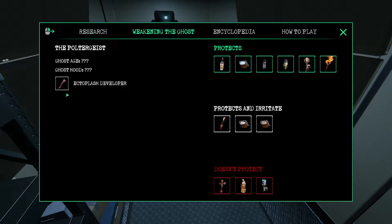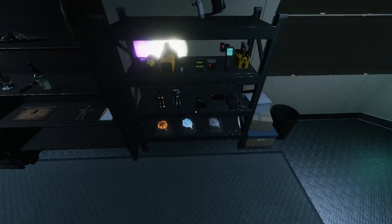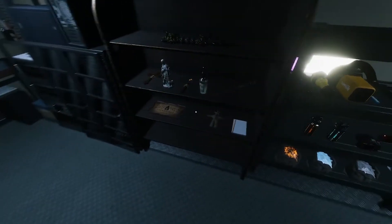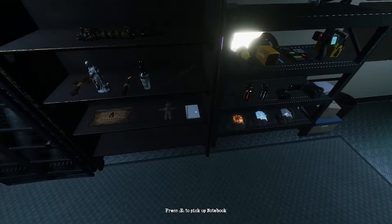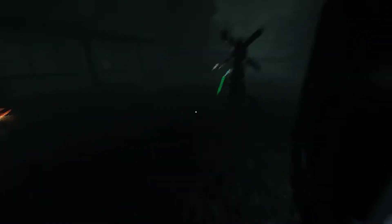In order to see the ectoplasm, you have to identify what the ghost is and it'll give you a hint as to how you find it — for example, this is saying we need the UV light if it is a poltergeist. There's also a notepad for collecting evidence, and that's a new evidence type.